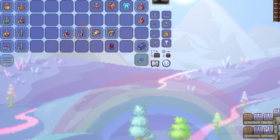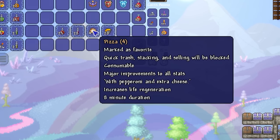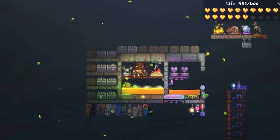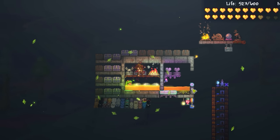Last but not least, for absolute maximum regen, you'll want a life force potion and a regeneration potion, along with any major improvement food. From my testing, this is the technical highest base regen a player can achieve in Terraria 1.4.3. As you can see, despite the high damage we're taking, we are very quickly able to get back up to full.